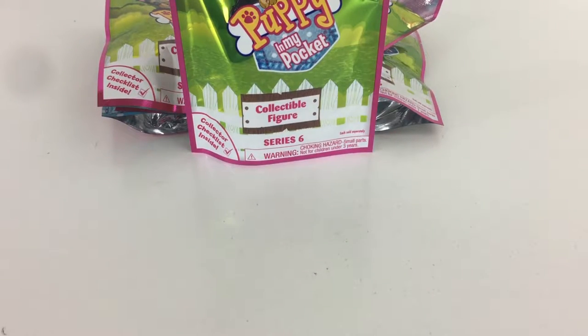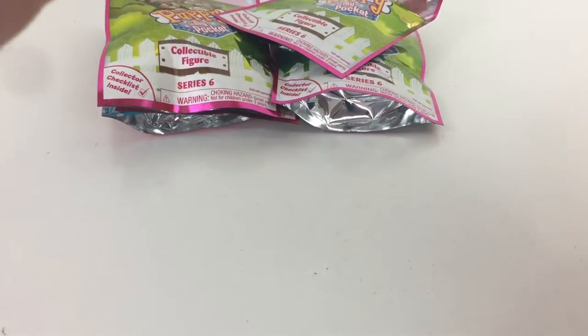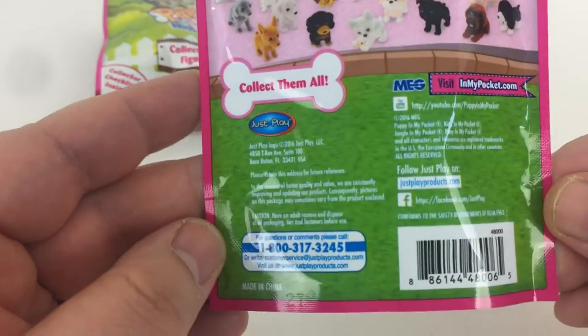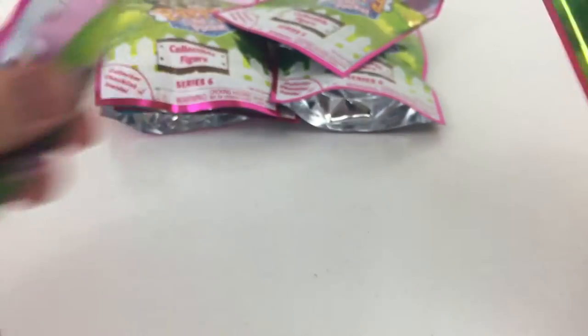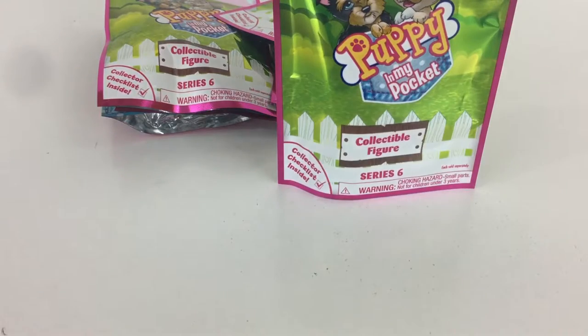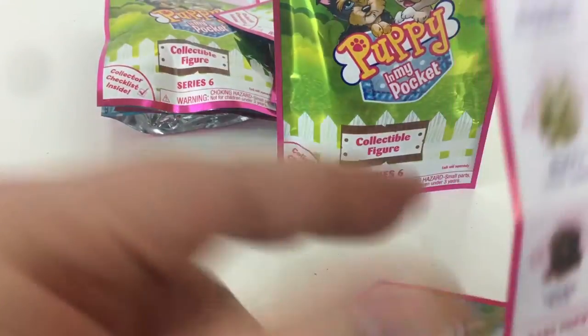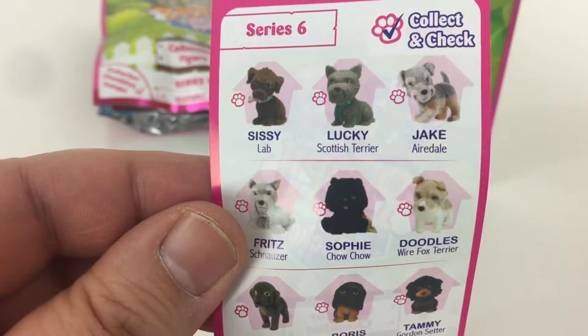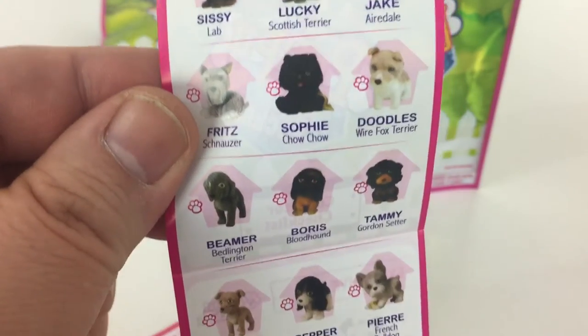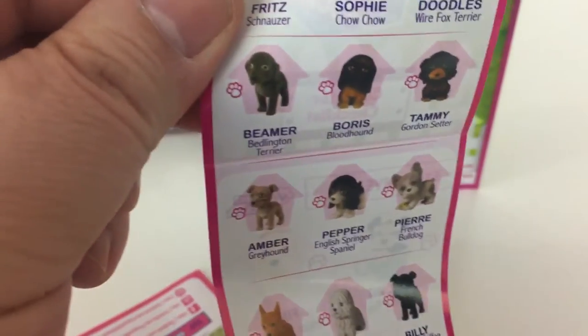Let's dig in and see who we've got. On the back there's a bunch of the puppies we can collect. There's a collector's guide in here so let's pull that out first and see all the puppies. Starting with the regulars — they've got names: Sissy the Lab, Lucky the Terrier, Jake the Airedale. What cute little puppy characters we've got here!